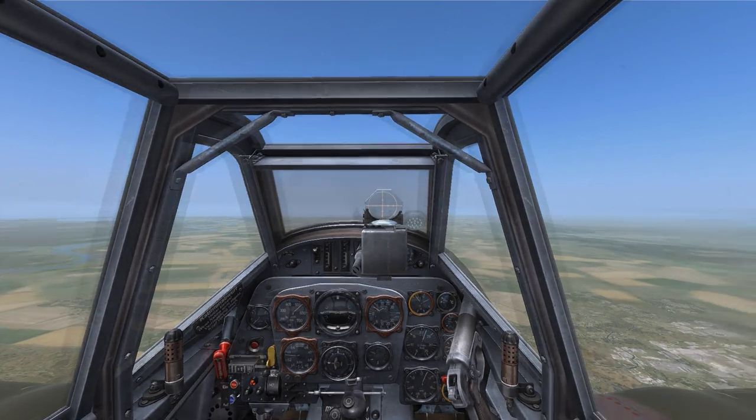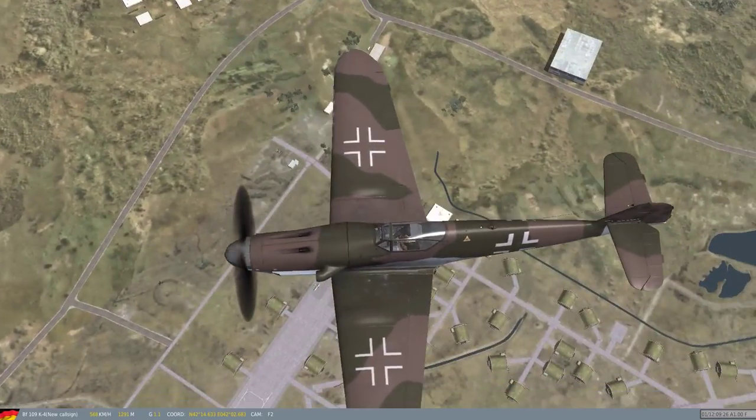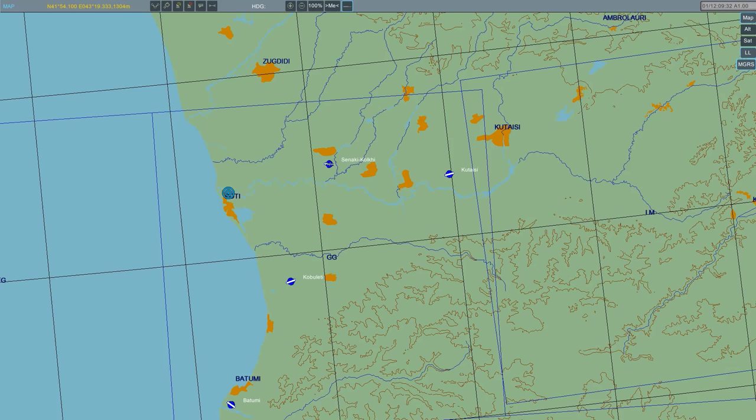As we reach our first waypoint here, Sanaki Kolki, we can see that we're sitting right over the airbase. So from here we'll start our flight plan, going into F10 which will bring up the map, and we can see my aircraft sitting right above Sanaki Kolki airfield. I'll select the ruler tool, hold right click and drag it from my location to my desired heading, and we can see range and heading to target displayed on the information tape across the top of the map.